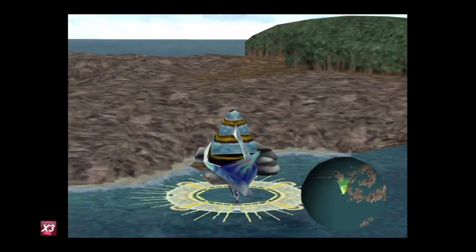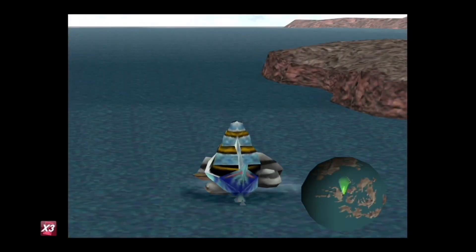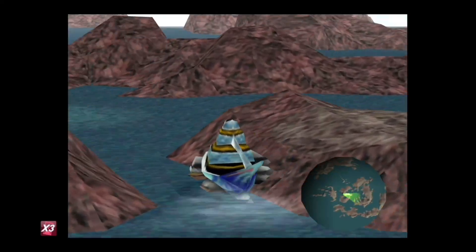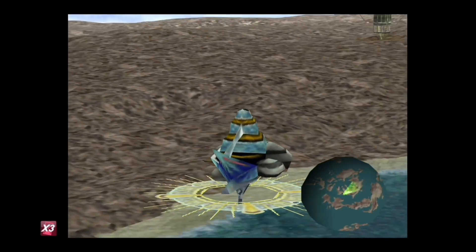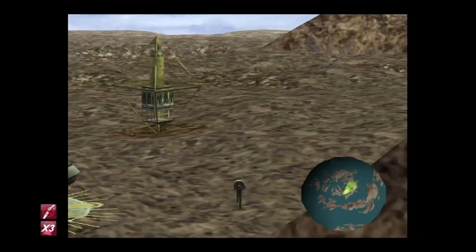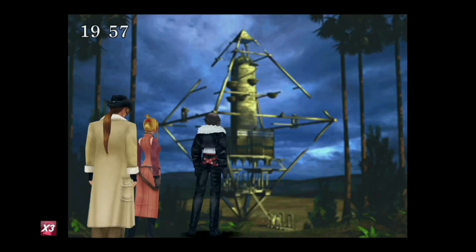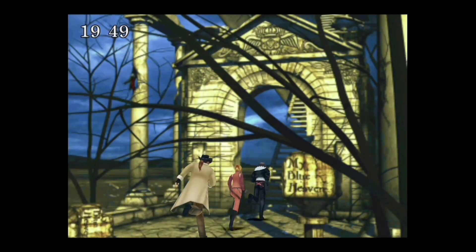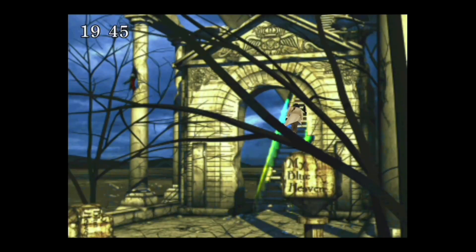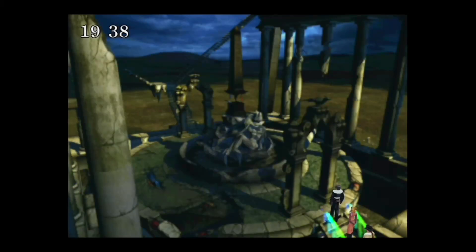There's a building right there - remember that for a little bit later, we'll be using that area soon. Okay, it's around here somewhere. Oh there we go - this is the area I need to go. Throwing on No Encounters. This is the Centra Ruins area. Odin - I remember him from previous games - and this is the Centra Ruins!